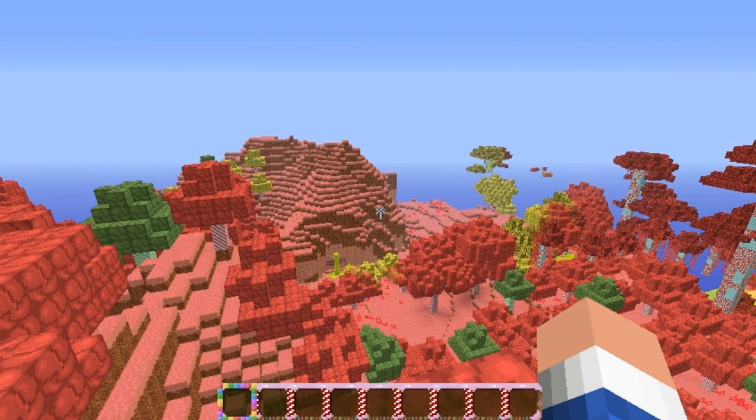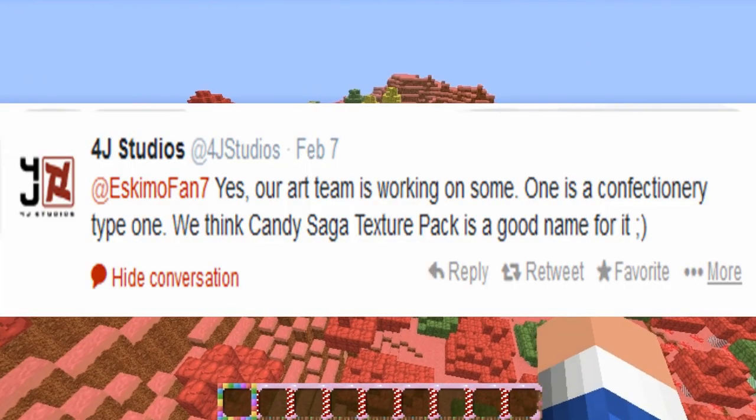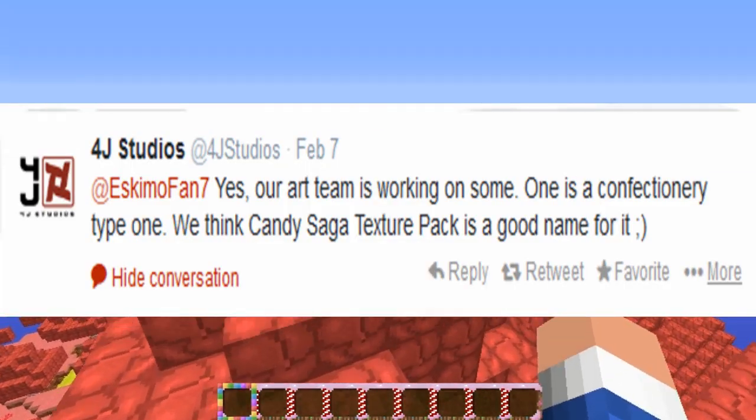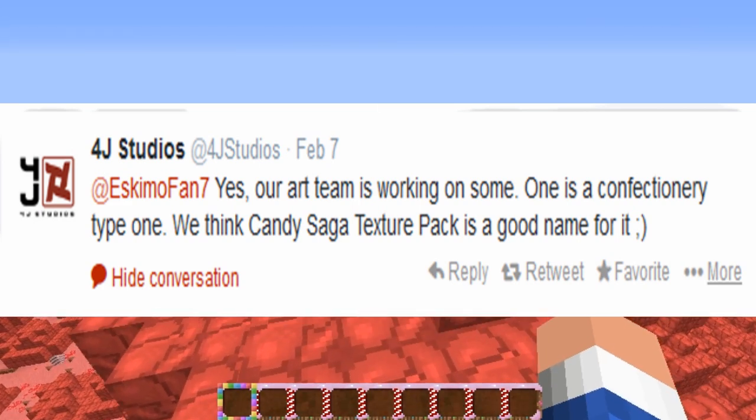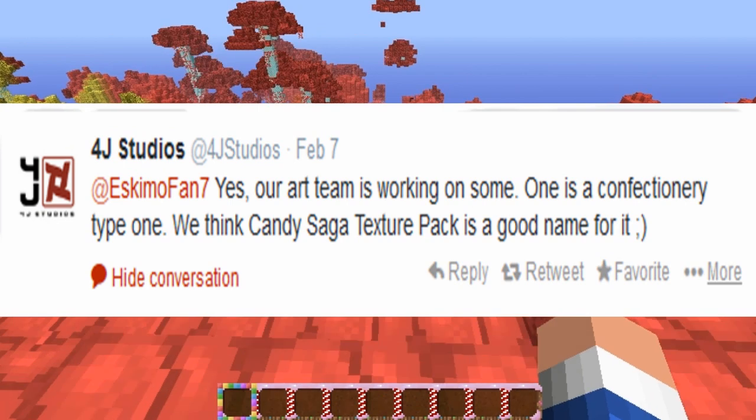Hey, what's going on guys, this is Almfrost by HD here and I am bringing you back with another TU14 in a bit video. This time it is going to be on the texture pack that Fortress Studios has come out with recently. They sent out a tweet to EskimoFan7 saying yes, their art team is working on a confectionery type one — Ink Candy Saga texture pack is a good name for it.